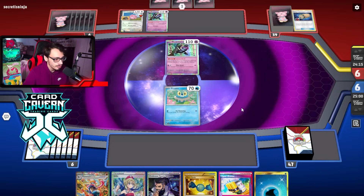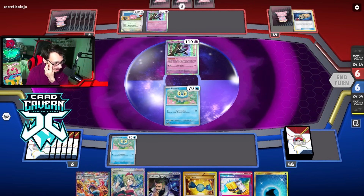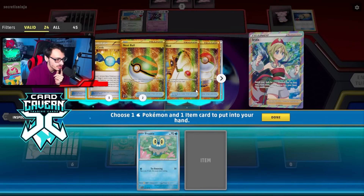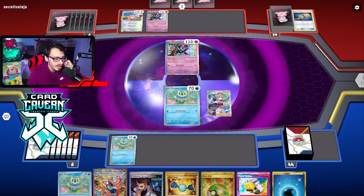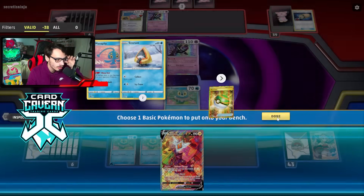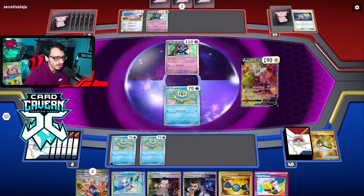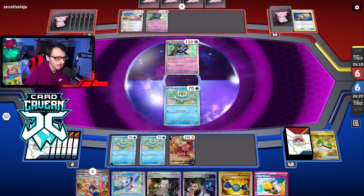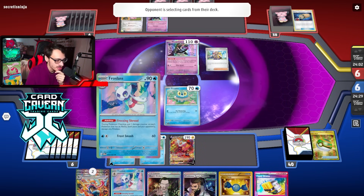I don't even really need to put Frostlass in play to be honest. Because they have Munkidori, it doesn't really matter. We'll spread the energy, Nestball grab Rodon. Yeah, Frostlass may not be necessary just because of how this matchup plays out. We'll spread the energy - nest ball, grab Rodon, and Instant Charge. They could Iono me - nope, Arven. I maybe should have put the energy on the bench anticipating they might knock out the active, so I won't have energy.